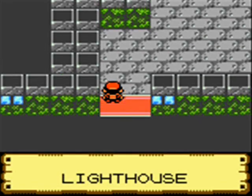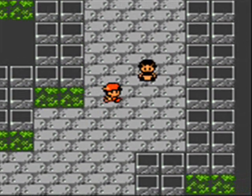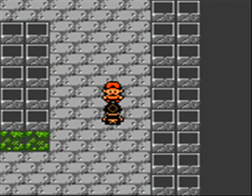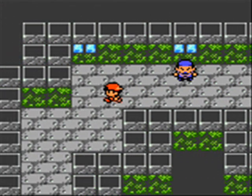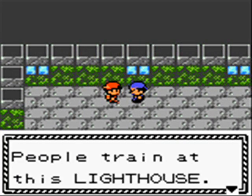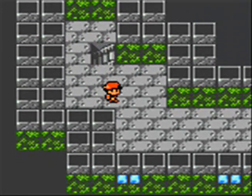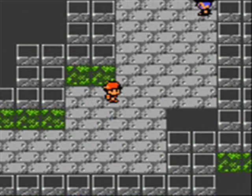So this is the lighthouse, guys. This is probably the main thing to do in Olivine — that is until Jasmine gets back to the gym. There's not much else to do in this city. There is a ton of trainers here — I think around ten, maybe? I'm going to show the mandatory ones and battle the optional ones but not show the whole battle.